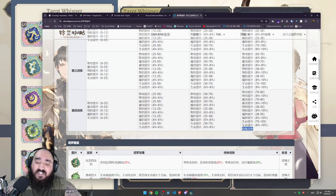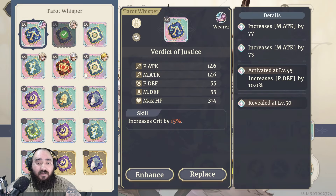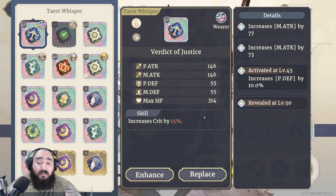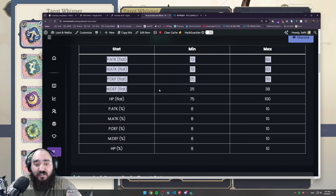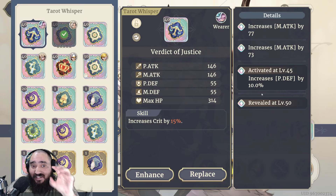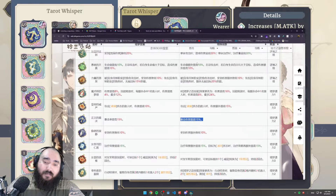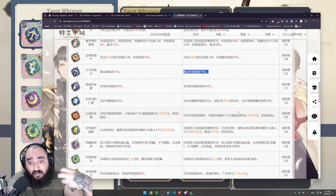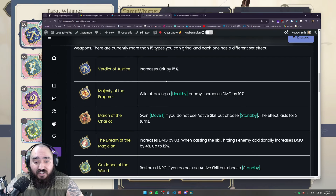The last thing to consider is your fourth line, because it can have special effects. For example, the card 'Verdict of Justice' increases your critical rate by 15. If you're lucky and unlock the fourth line with the special effect, it will also increase your critical damage by 15. So legendary fourth lines can give you flat stats, percentage stats, or these special bonus effects. However, the special effect is tied specifically to the tarot card — you can't get critical damage on your fourth line unless it's a Verdict of Justice card.